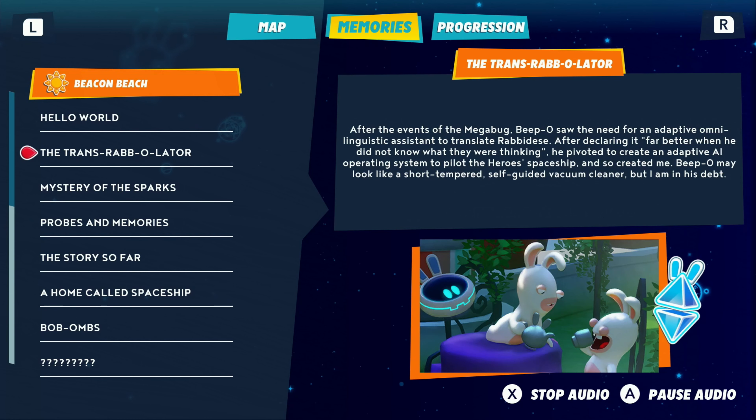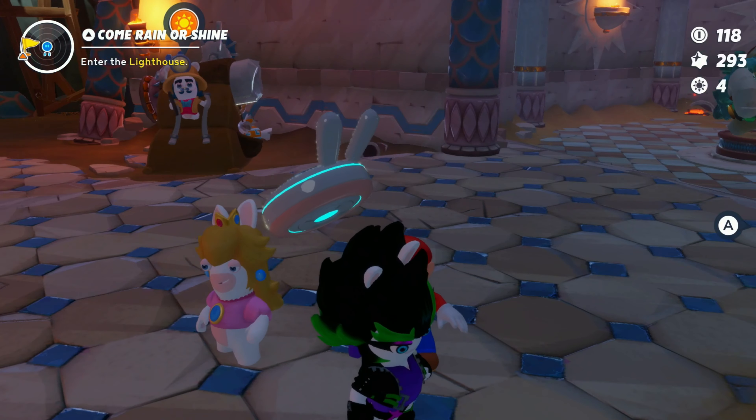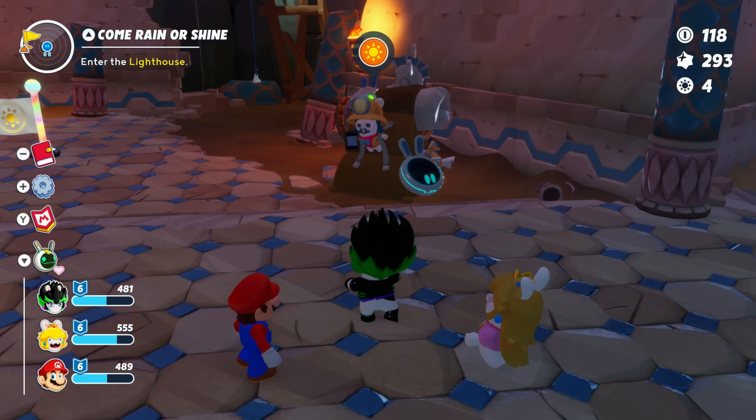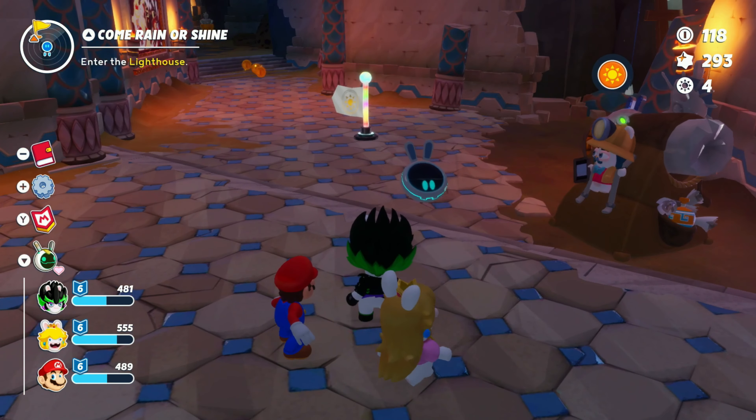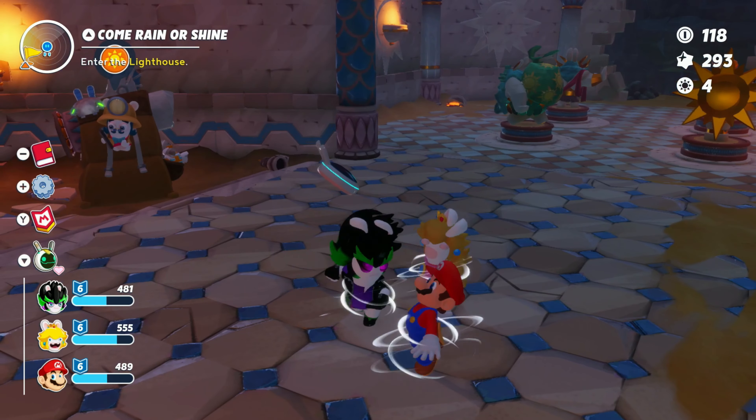The amount of energy involved, along with the delicate nature of such amplification, would suggest that these oversized enemies are rare. Well, at least we're not going to be fighting them constantly, especially with how strong they are. After the events of the Megabug, Beepo saw the need for an adaptive omni-linguistic assistant to translate Rabbidish. After declaring it far better when he did not know what they were thinking, he pivoted to create an adaptive AI operating system to pilot the Hero's spaceship, and so created me. Beepo may look like a short-tempered, self-guided vacuum cleaner, but I am in his debt. Next episode we're going to start by helping this Rabbid who I thought was taped to a stone, but that's just his backpack. See you next time!